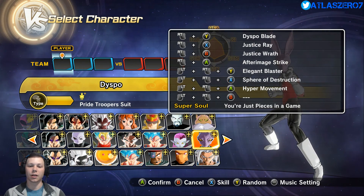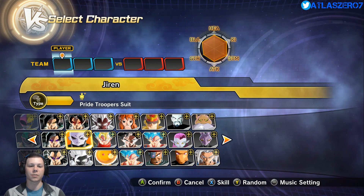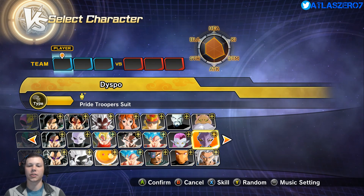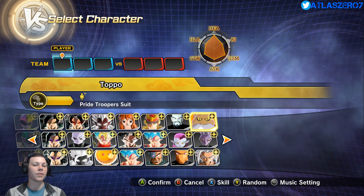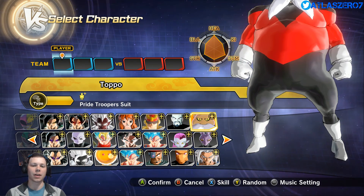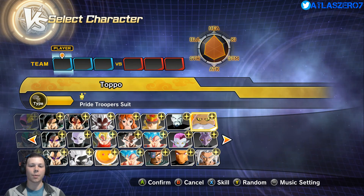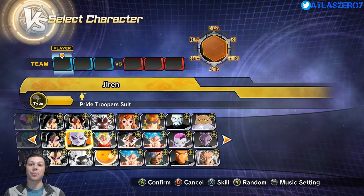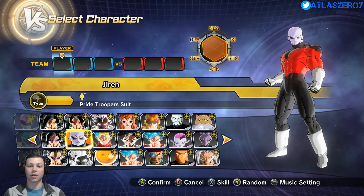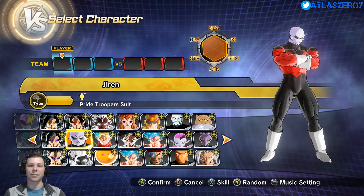We'll use Jarum for the first match, Tupper for the second, and Dicepo for the third. I did make a Topo video, so we're not going to use Topo here — I'll link it in the description. I'll do my best to remember to put the links to all these mods in the description. Let's have some fun with it and get started.